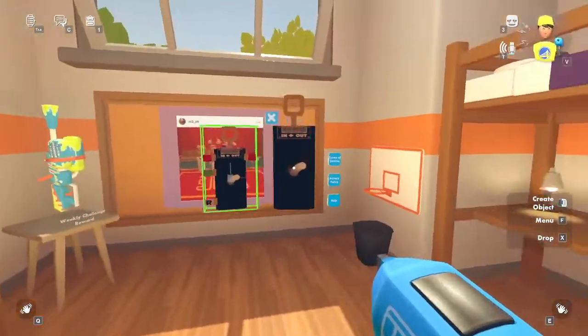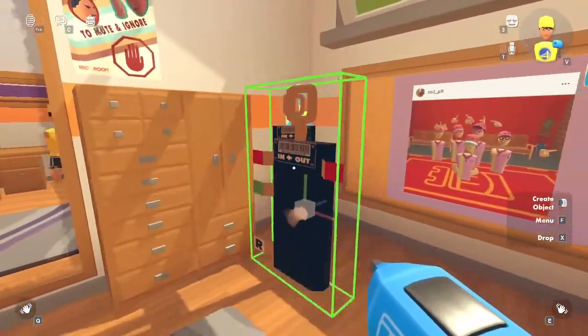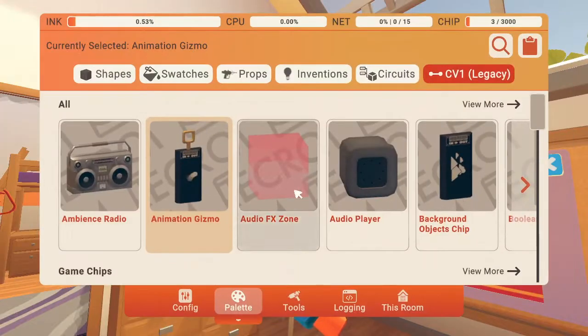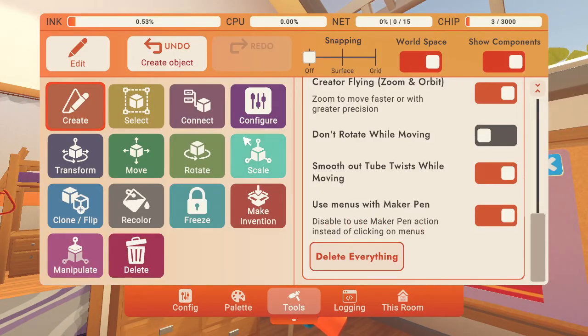Press the same button that you use to grab the makeup pen to spawn it. Go back, press F again, go to tools. You should start here.